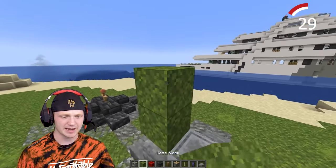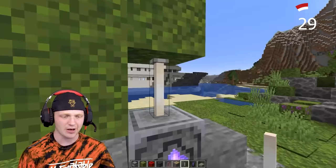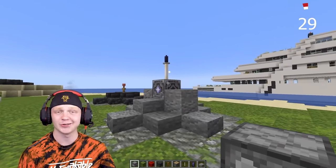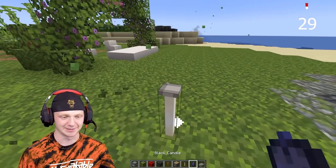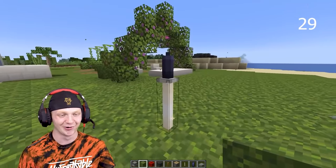Take some blocks, stack them up, and spawn an end rod upside down. Drop a black candle on top of it — so fancy. We should spawn end rods and put candles on them upside down more often. That looks really, really cool.